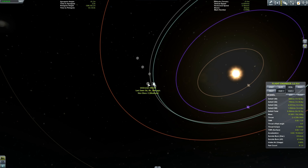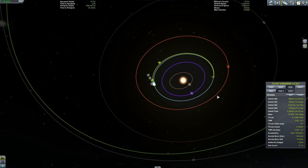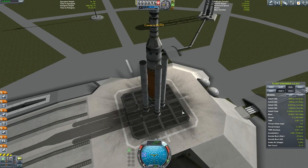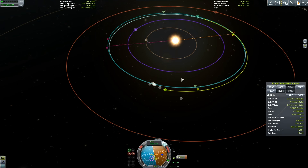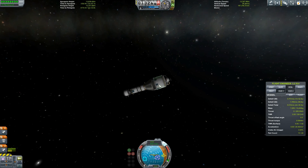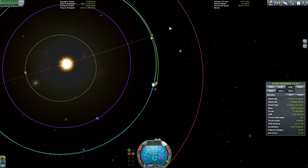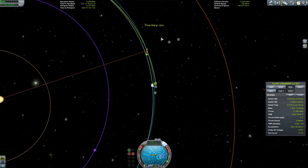I've never actually grabbed an asteroid before in this game, so I was a bit unsure. But anyway, I found it and I found that it was going to have an encounter with Kerbin. So basically what I did was fly out to the solar system, got in an orbit around the sun, and then it's basically like when you want to rendezvous two vehicles and dock them together — you just need to get as close as you can.